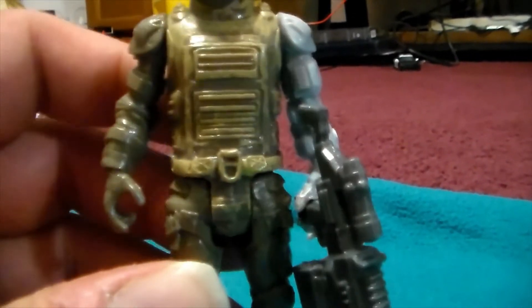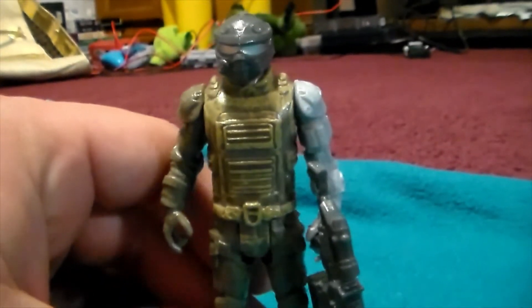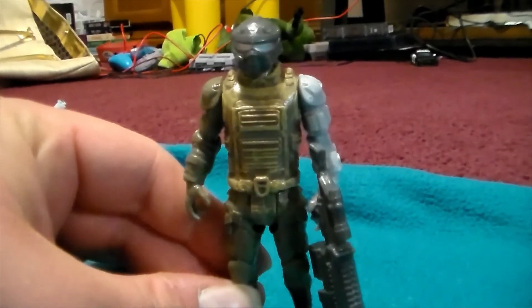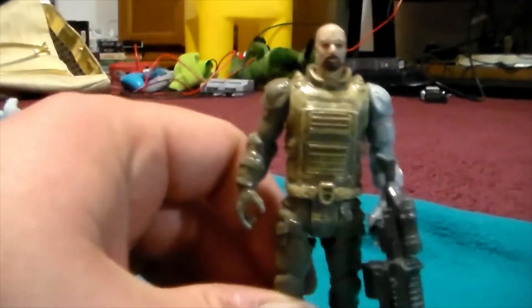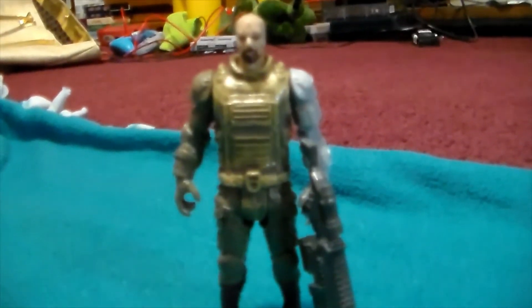He's got a belt and knee pads. He almost reminds me — another Doom reference — of the Demon Slayer from Doom. Can you imagine this guy just walking up to a demon and taking him out? That's what he reminds me of. But yeah, this guy is the leader of the Alpha Team — that is Master Sergeant Steadfast.